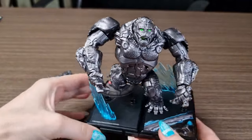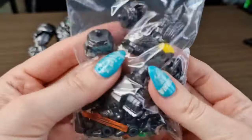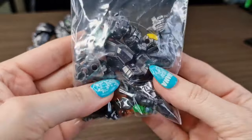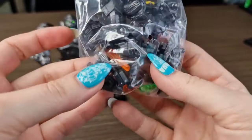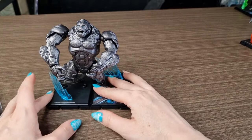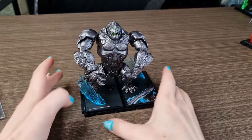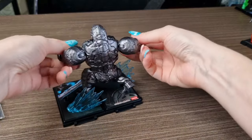I pose him like he's attacking, running. These are all the spare parts that we have — they are mostly hands, some weapons, and some joints, just in case you break any. But the quality is really good and it's not that easy to break — to be honest, we haven't broken any.